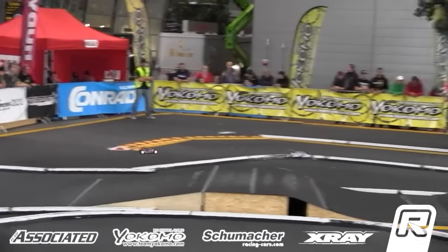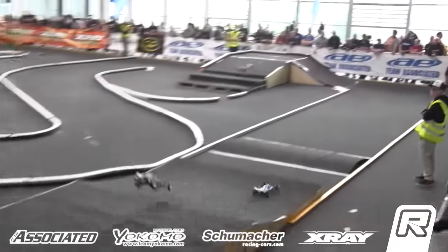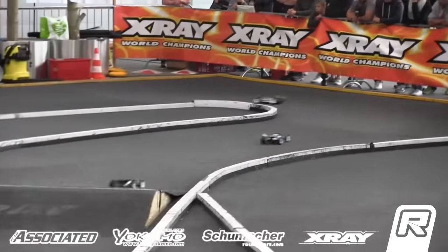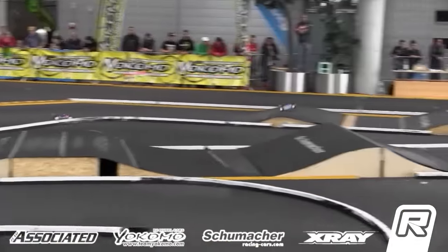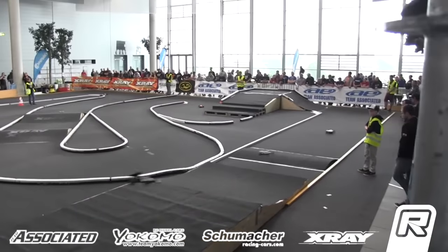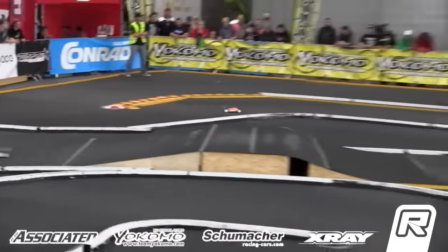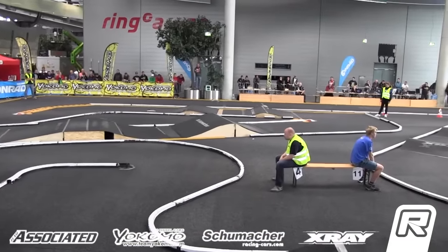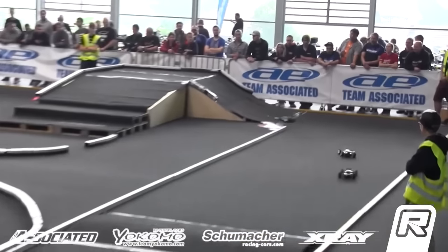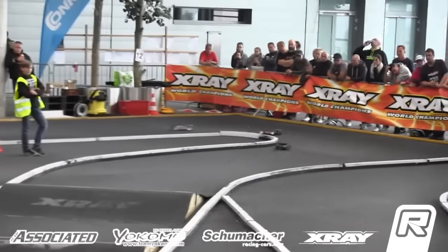Coming up on the two-minute mark — Bruno Quailo in that white and orange, up and down over the Schumacher doubles. Two minutes to go. We've got a minute four to go — Bruno Quailo in control of A-Main number one. In and out of the X-Ray corner — a three-way fight for the two spot. Down the straightaway: Lee Martin, Mark Reinhardt, then Mikhail Orlowski. It's Quailo out front, rocking the X-Ray corner, followed by the Yokomo drivers Lee Martin and Mark Reinhardt, and a Schumacher — Orlowski — nose to tail they go.